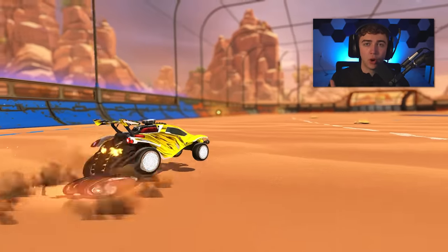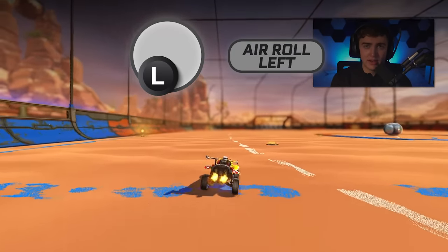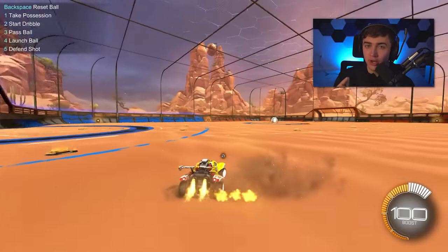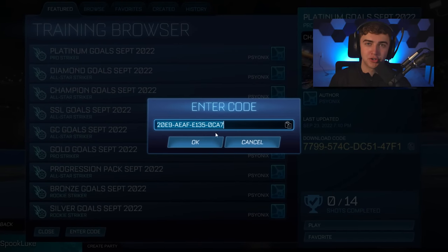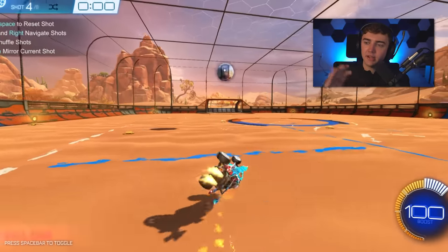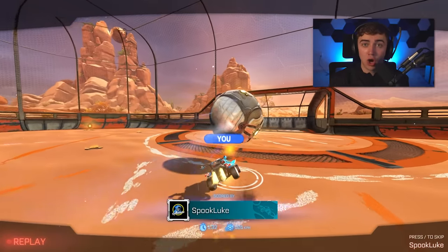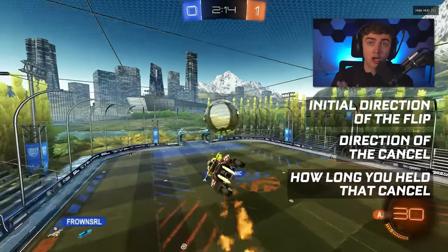The only last thing to do is hold directional air roll in whatever way you speed flip. If you speed flip left, you may need to adjust with air roll left just a little bit at the end, and vice versa for right. One more error: if you're speed flipping up and to the left but not canceling quick enough, you'll get a slower speed flip and won't be able to pass any of the kickoff tests or training packs. I have a speed flip catch training pack and there's Musty's standard speed flip test. If you can do a speed flip in free play but can't do them in those packs, it's probably just because you're not canceling quick enough. Otherwise, if something looks wrong with the speed flip, go back to one of those three mistakes — the initial flip direction, the cancel direction, or how long you held the cancel.